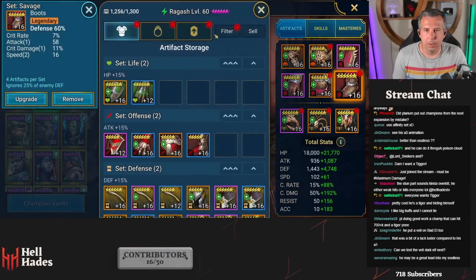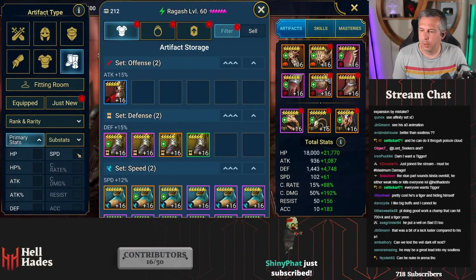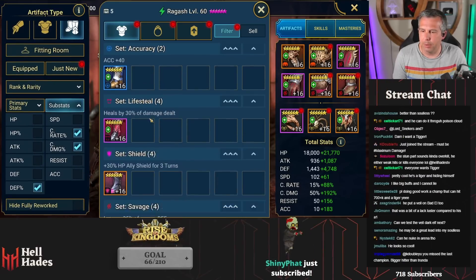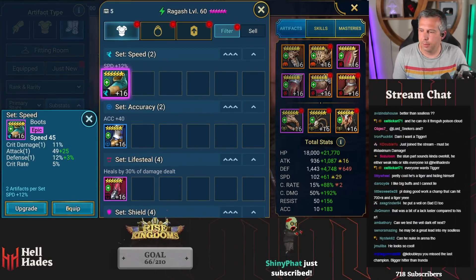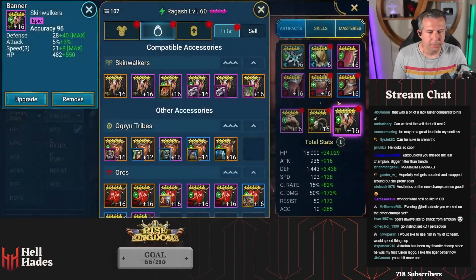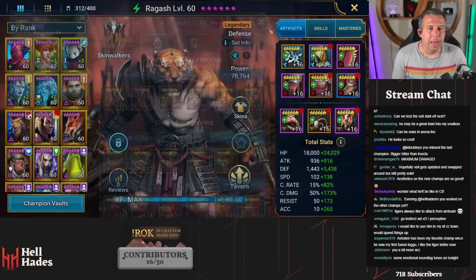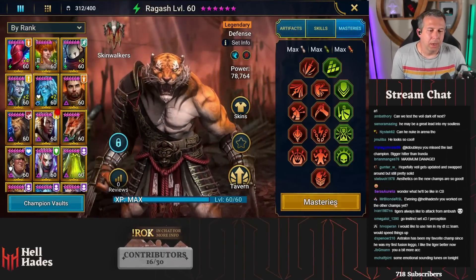Let's speed him up quite a bit. I'll keep him in a damage build but we're going to try and get him moving fast. Okay, so 240 speed, just under 100 crit rate, 4.8k defense - now he's our setup champion.